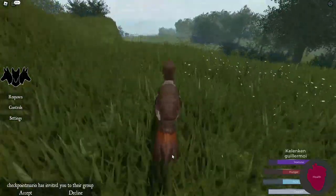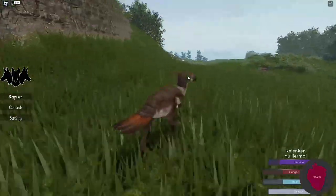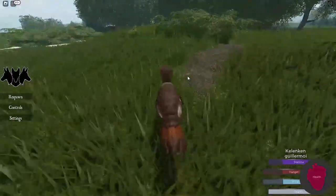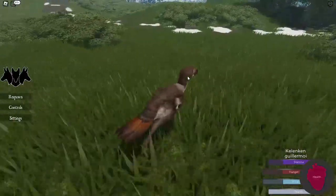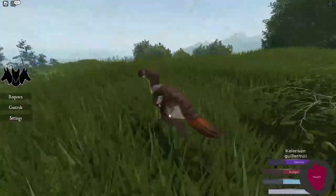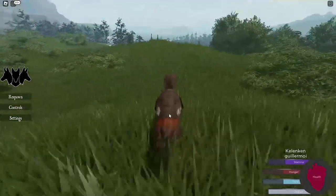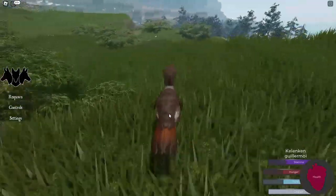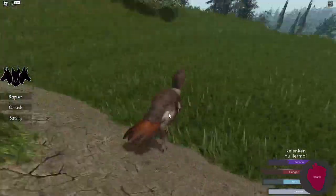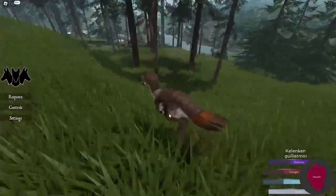These guys are inviting me to their group, but I don't really want to — I'm kinda solitary. In this game there are currently, I believe, six types of animals: the Kellen Ken, the Dire Wolf, the Tool Elk, the Quagga, the Pronghorn Antelope, and the Tetramarix, which I believe was recently added along with the Pronghorn Antelope.